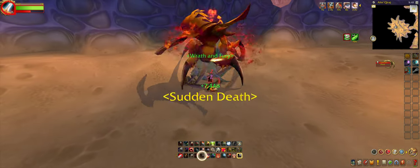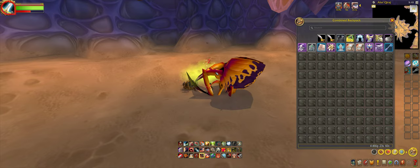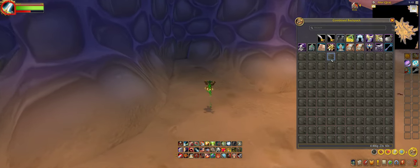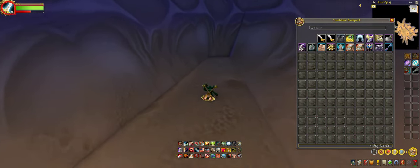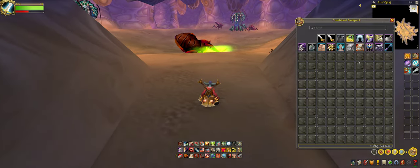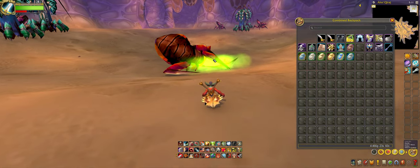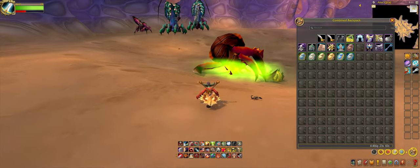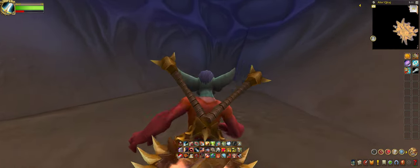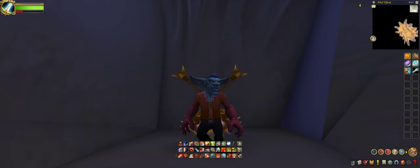Let's see — come on, go. All right, see if he drops the boots. Nope. The item is called Boots of the Falling Hero, by the way. Unfortunately, the Boots of the Falling Hero did not drop from the Bug Trio fight. So, all right, there's that.